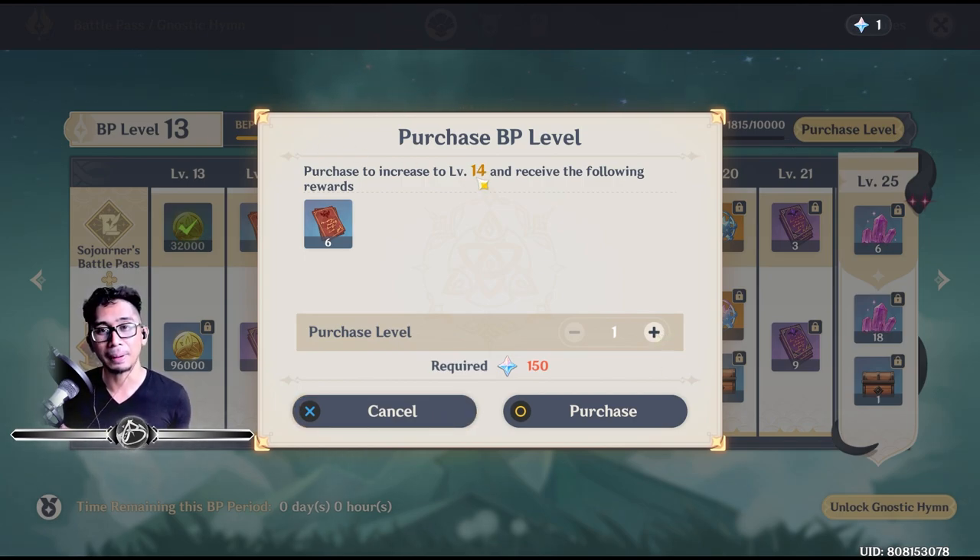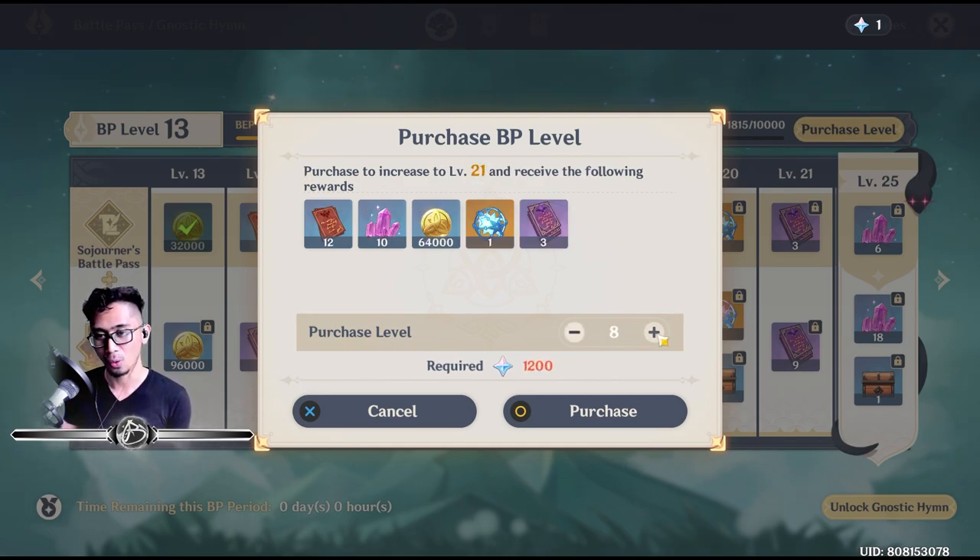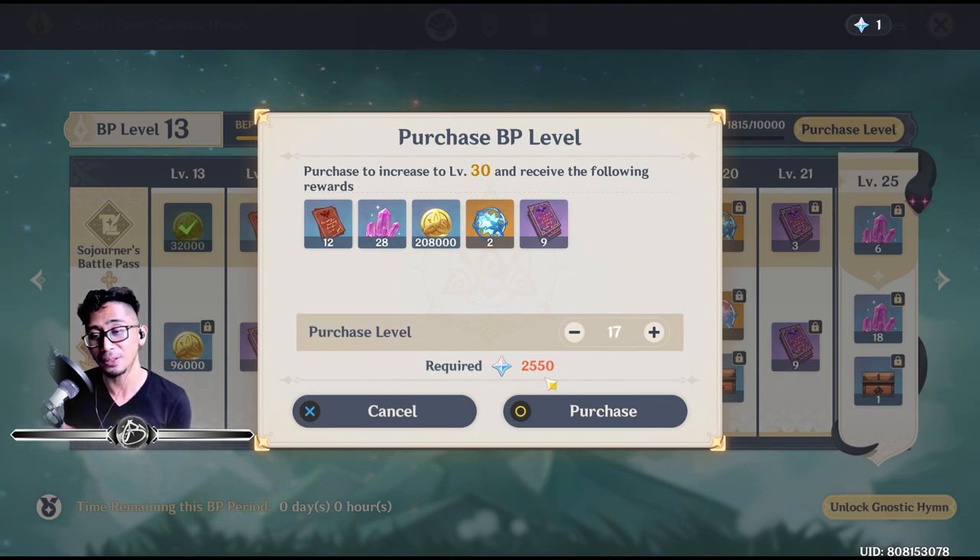We're not going to go that route because to get to battle pass 30 we'd need to buy 17 levels. If you purchase increased levels and receive the following rewards — that's it, you just get the art, because we don't even have the Gnostic Hymn. So you don't get the special rewards even if you just purchase battle pass levels. You might as well get the Gnostic Hymn. To hit level 30 that way would cost about 2,550 primogems.